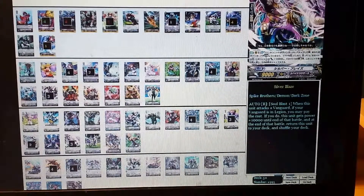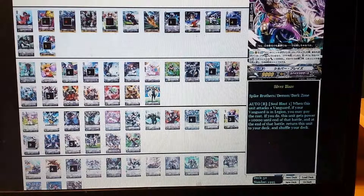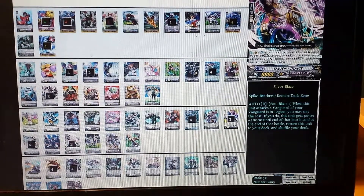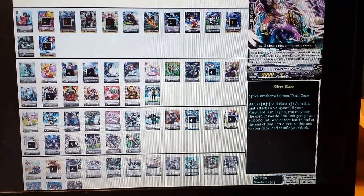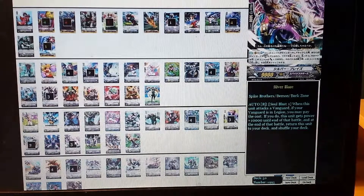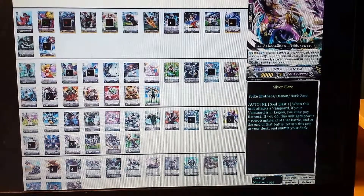3 Silver Blaze. Silver Blaze is the Legion version of Brachy — when you attack in Legion and soul blast, it gets plus 10,000 power instead of the standard 5,000. Combined with the power from Bad End and Bloody Ogre, it gets a total additional 25,000 power by itself, so it can attack for 34,000 unboosted. With triggers or a booster, it can attack for 41,000 or higher, which is hilariously incredible and helps finish games.